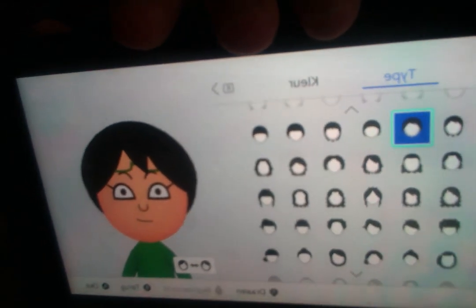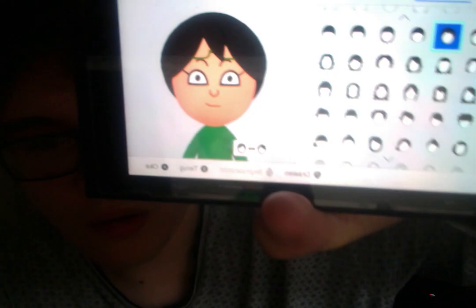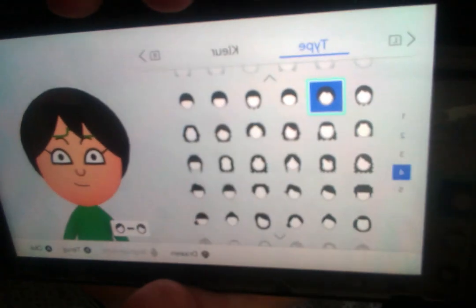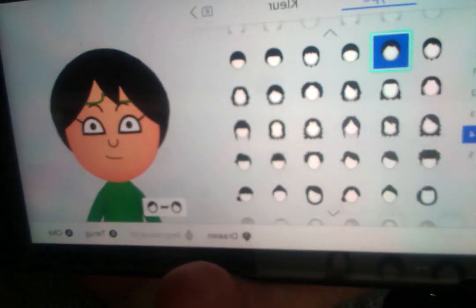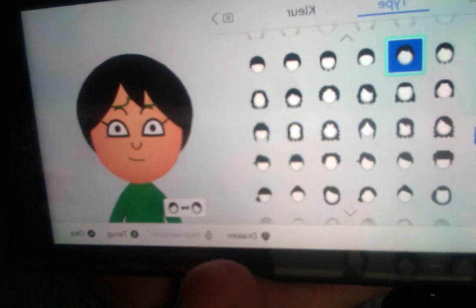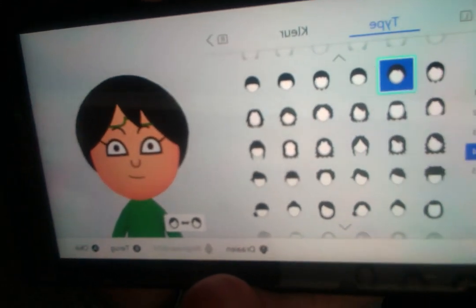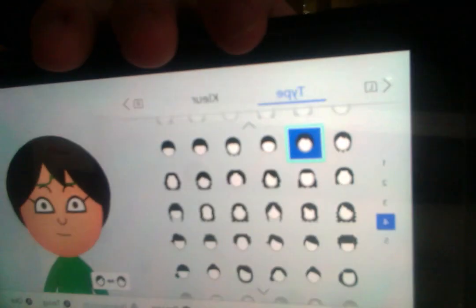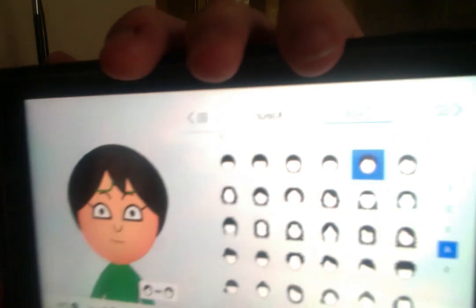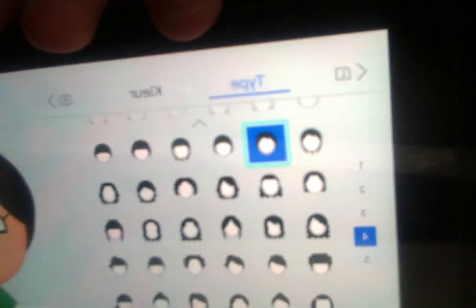For the hair, you want to make it this style. So what you would have to do is go to page four. On the recording it looks like this, but you actually need to — as you can see, the words are in reverse. So you need to do the hairstyle in reverse, not what it shows on camera. Basically, you need to do the hair in reverse. Sorry if that's difficult. The hairstyle is page four, this one right here. Just make it black.